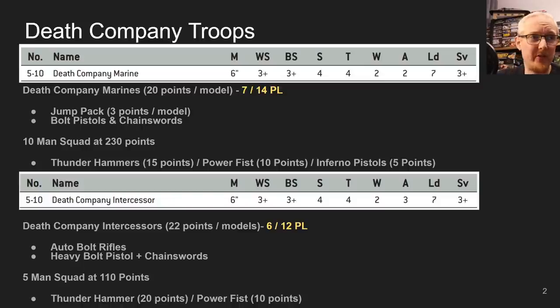Thunderhammers cost 20 and Power Fists cost 10, but you can only upgrade one model. I think this is another big weakness of Primaris that we constantly see — Primaris models lack weapon options. I don't know if it's that GW don't want to put them on the sprues or they're trying to balance stuff, but I don't think the balance is working, because I don't think Space Marines are particularly strong right now.